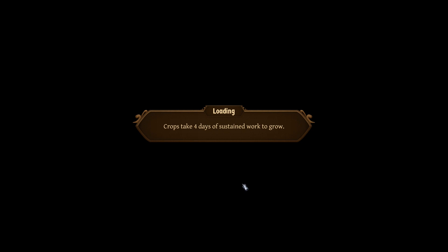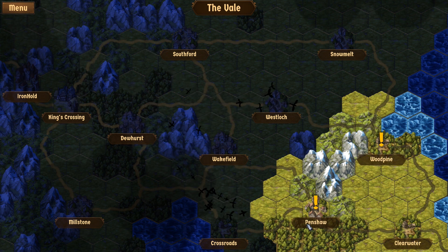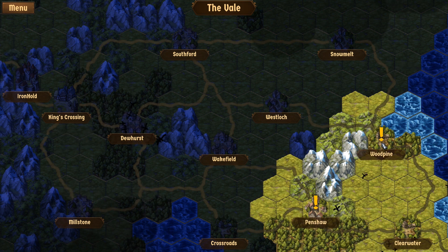This seems like a pretty cool little game — I haven't had much chance to explore it. We did clear this area. We could go to Woodpine or Pinshaw — and bonus points for having hexagons on the map. Maybe we'll check it out some more if you guys are interested in seeing more of it. Otherwise, go check it out — it's called Veilguard by Lost Tower Games and it is on Steam. I'll see you soon, thanks for joining me. Bye!